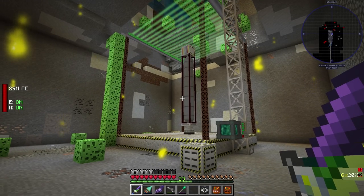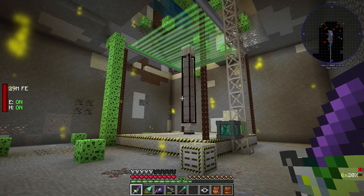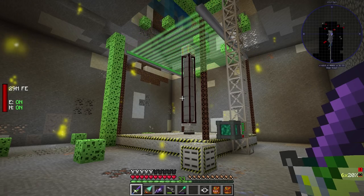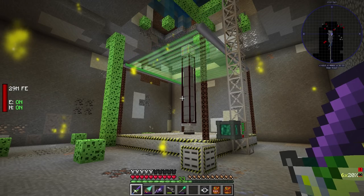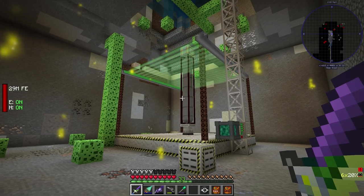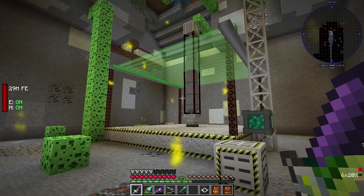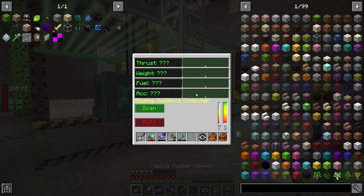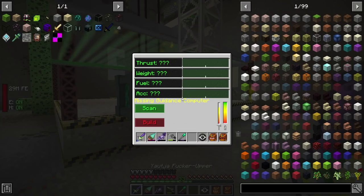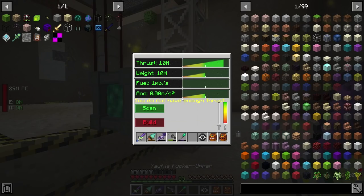With these rocket ships, you can actually attach modded blocks onto them, as long as they have the core build — the fuel tanks and the core essentials. You can build anything onto the outside of them. I think it does impact the weight, I'm not sure — it's been a very long time. That scan should be good — should be nothing wrong with that. 'You do not have enough thrust.'